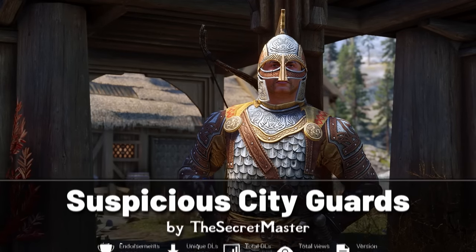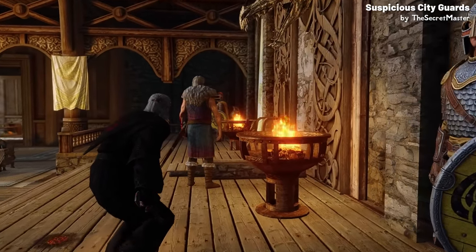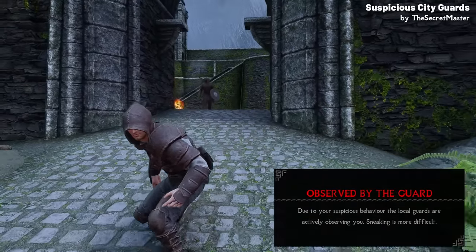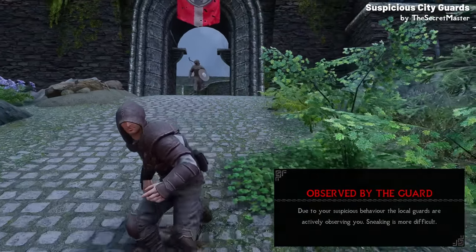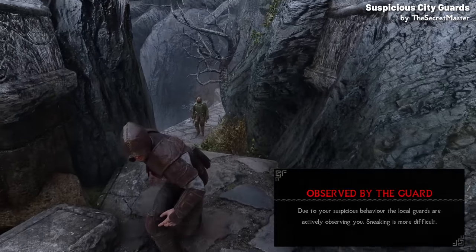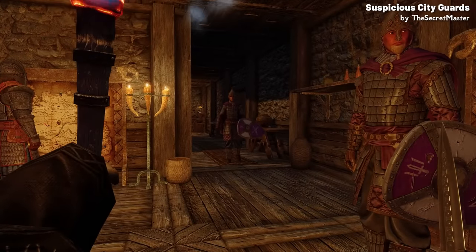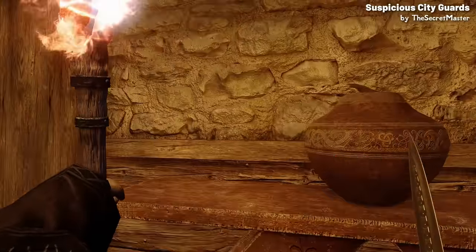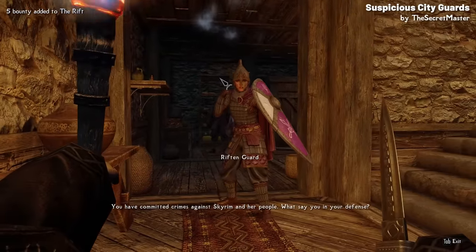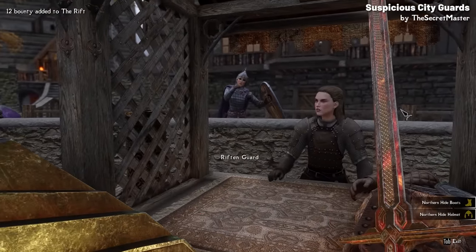This one addresses a common gripe in Skyrim, in that the guards will turn a blind eye to your blatantly obvious suspicious activities. When you're detected while sneaking or with weapons drawn, the vigilant guard who spotted you will begin to follow you to observe your actions. They won't arrest you immediately, but will stay close to ensure you're not up to any mischief. Inside buildings, if you're sneaking about with weapons drawn, guards will issue warnings, but if you persist, they'll charge you with trespassing. And if you commit a crime under the guard's watchful eye, you'll obviously be arrested or receive a fine.